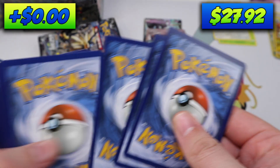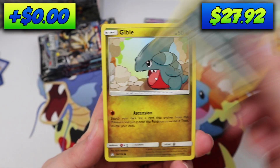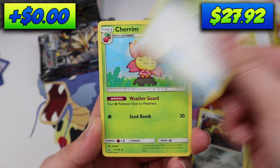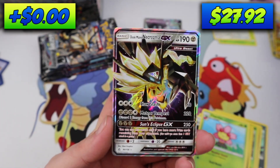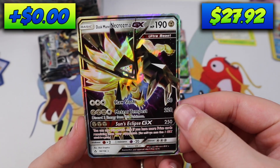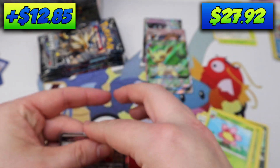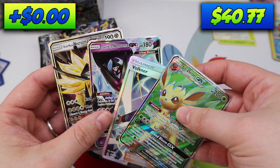Pack six: Murkrow, Gible, Doop Hider, Stunky, Turtwig, Alolan Dugtrio, Ancient Crystal, Cherum, Buizel, and a Dusk Mane Necrozma. I believe this one has some value to it. Oh my goodness — we pulled the Dawnwing and the Dusk Mane so far. We're not even halfway! Oh man.